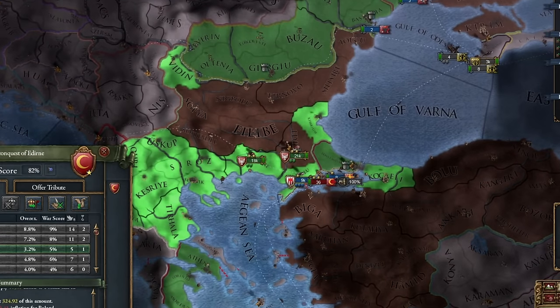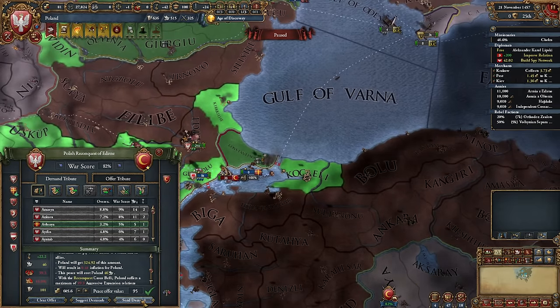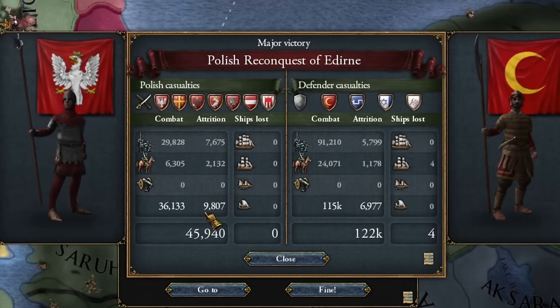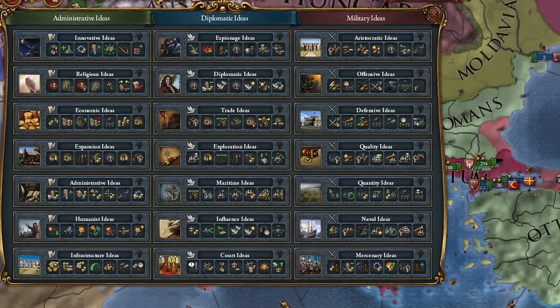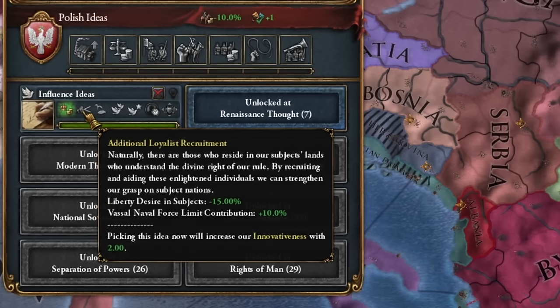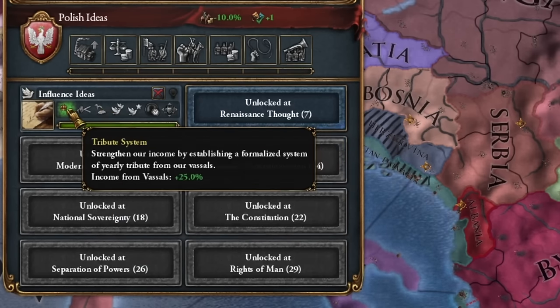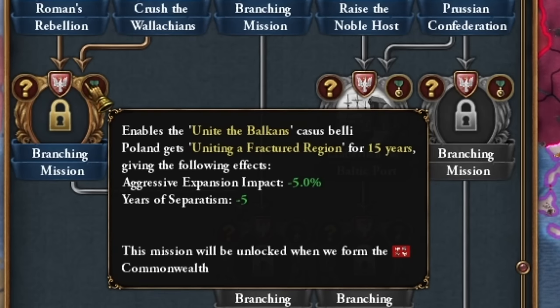For a tiny amount of gold, we introduce the Renaissance. The first idea I take for this tactic: the best for me will be influence ideas, which I immediately develop. I'm eager to develop them to this level so I can start annexing on the cheap. But they just formed the Commonwealth, and it's unlocking for me? That's weak. Then I won't wait with the missions to conquer my gold mine.